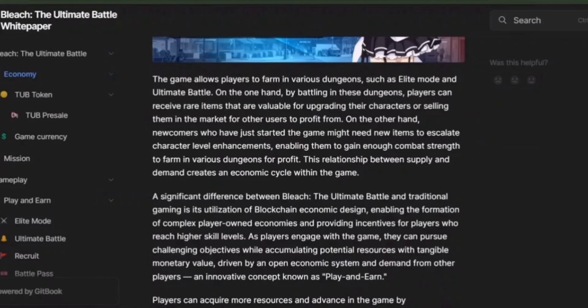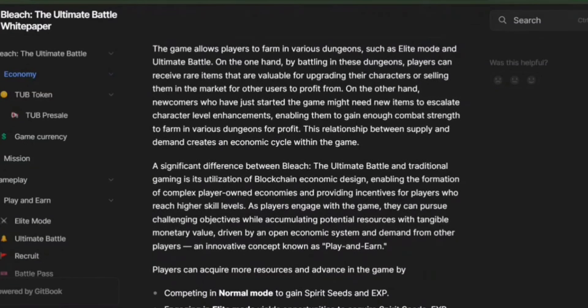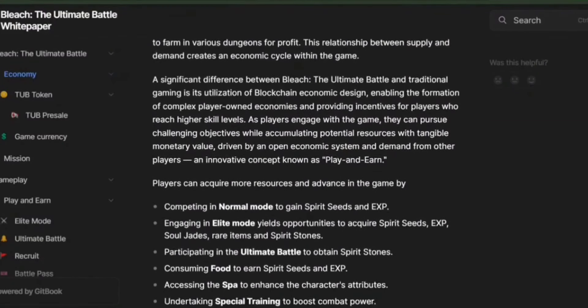One of the standout features of Bleach is its use of blockchain economic design. This means that players can own parts of the game economy and even earn real money by playing. As you improve your skills and complete challenges, you can earn resources that have actual monetary value. Players can get resources and advance in the game, and the game economy is well designed, offering numerous ways to advance and earn rewards.